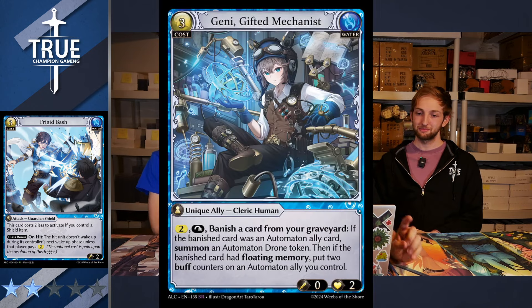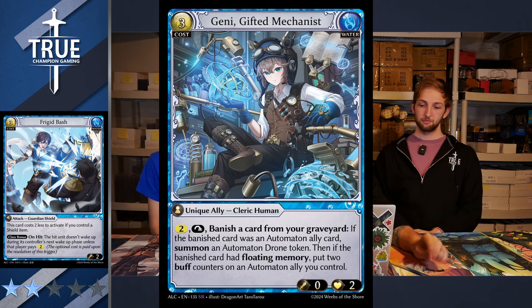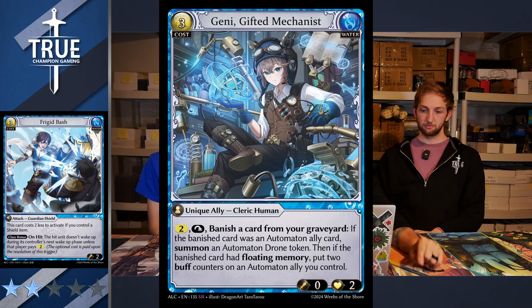Next, Genie Gifted Mechanist — a unique Ally Cleric Human, zero-two, four-three. Pay two and rest it, banish a card from your graveyard. If the banished card was an Automaton Ally card, summon an Automaton Drone Token. Then, if the banished card had Floating Memory...